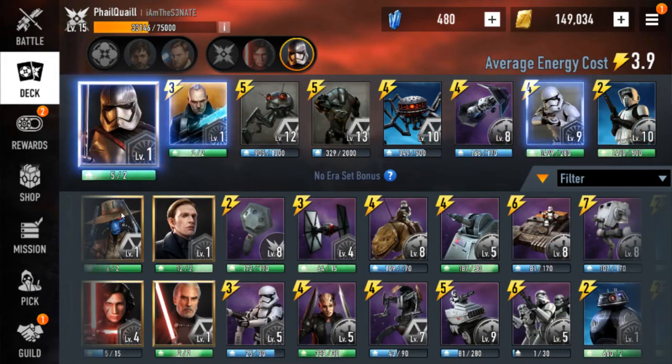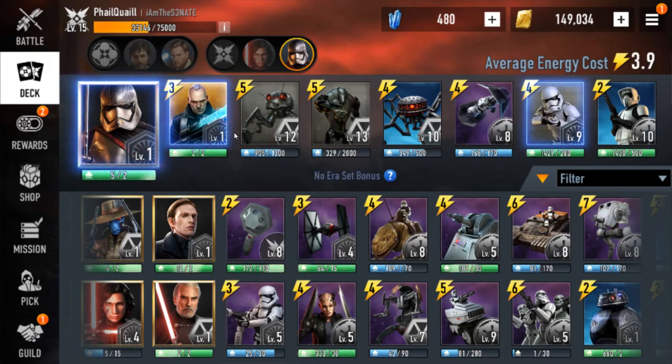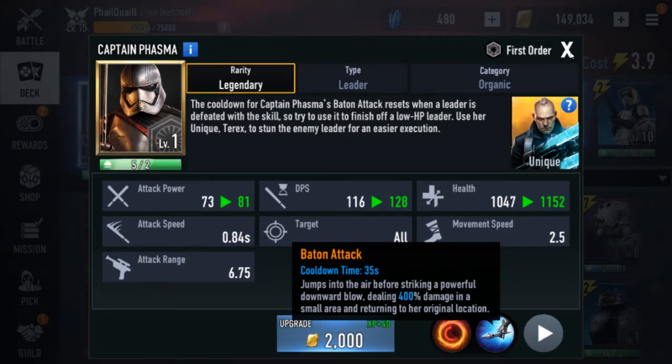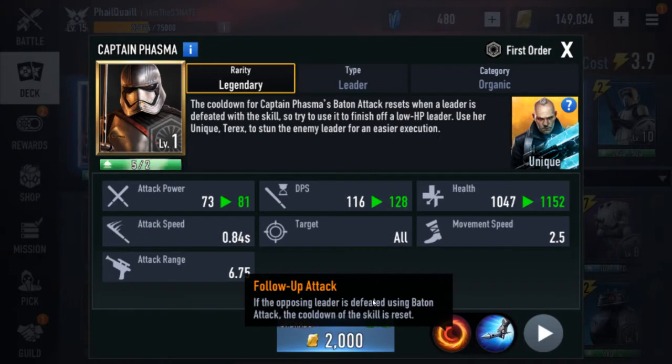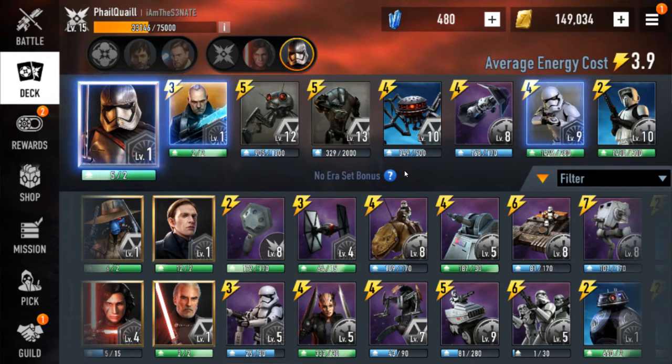Next up we got Phasma. She has some bugs — sometimes they happen with the auto attack where she just walks up to stuff. But she's got strong stats — she's the tankiest range character in the game, decent DPS. However, the set bonus sucks. Basically what Dengar wants to be. She can run into problems if people are really defensive, which is why she's not S-tier for me.